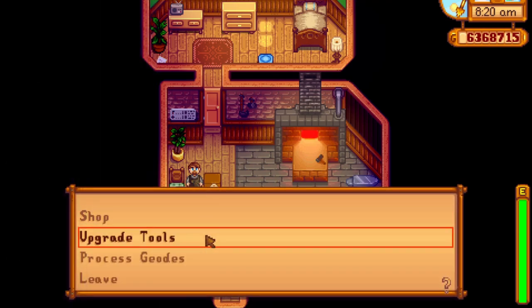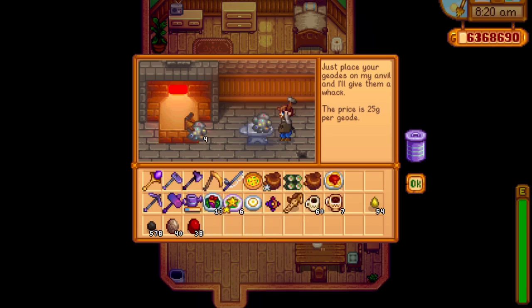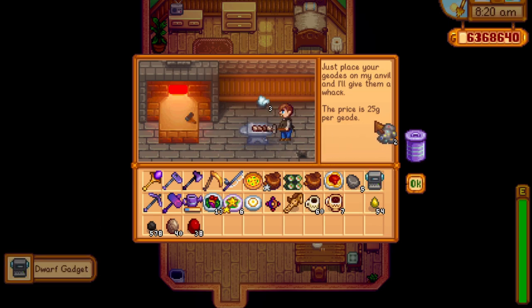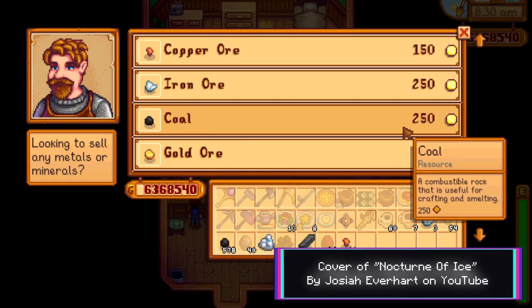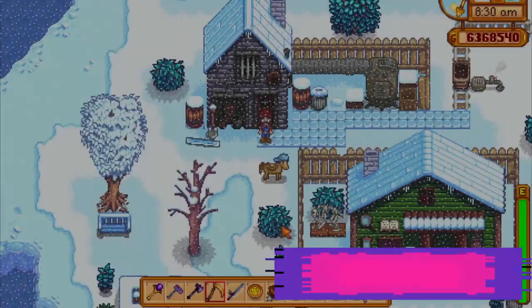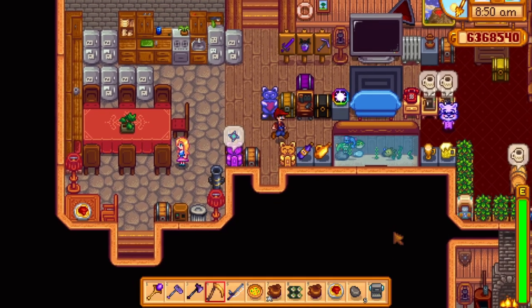So how useful is it? Well it depends on where you are in the game. Early on when resources are tight, a single piece of coal will set you back 150 gold in year 1 or 250 gold in year 2 when buying from Clint. Compare this to the 25 gold Clint charges to open a geode and you're potentially paying 10 times more than you should be. So unless you have coal to burn this is not the most efficient way to open geodes early on. Towards the end game however, when such small amounts of gold are trivial and your time is worth more, I absolutely think the Geode Crusher is worth the investment.